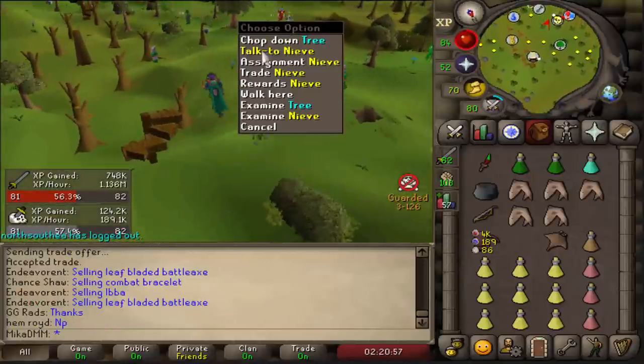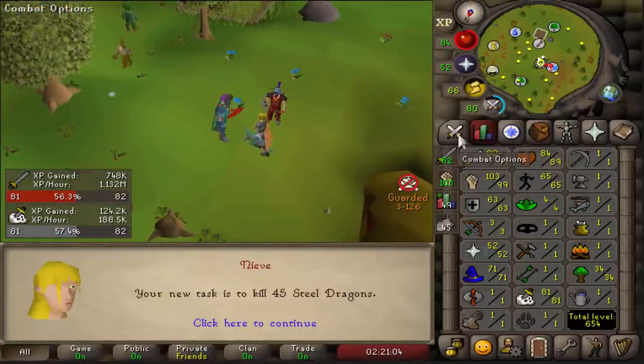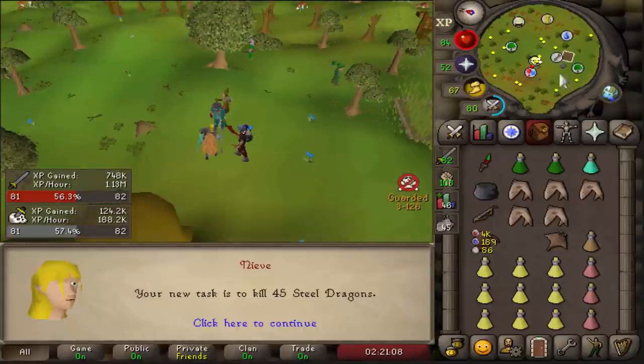Moment of truth — give me something cool. Steel dragons with 81... nah, it ain't worth doing.